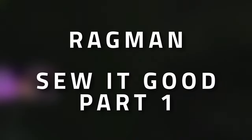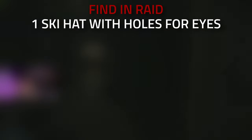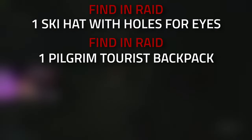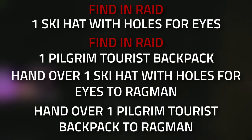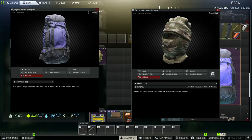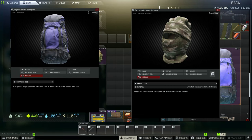Hey guys, welcome to a Ragman task guide. For part one of this task, you're going to need to find one found-in-raid ski hat with holes for eyes, and then find yourself one found-in-raid Pilgrim tourist backpack, and then hand them over. Don't forget to leave a like on this video if you find this guide useful.